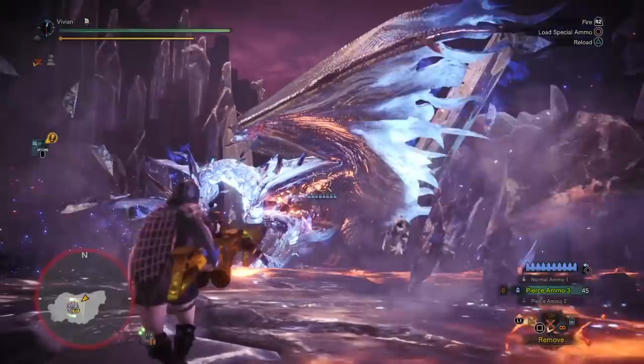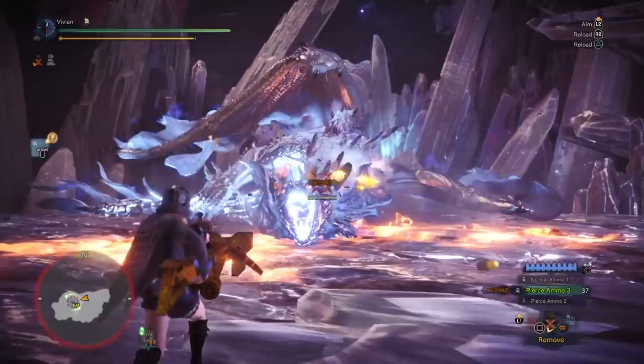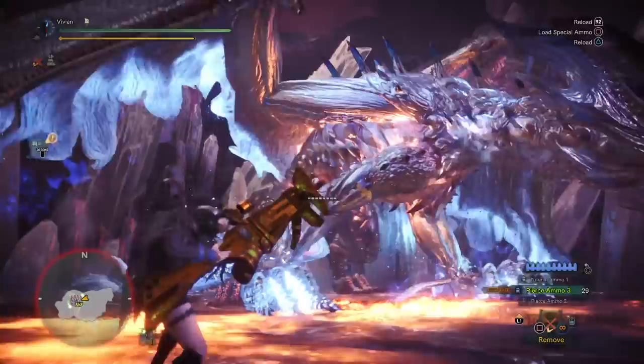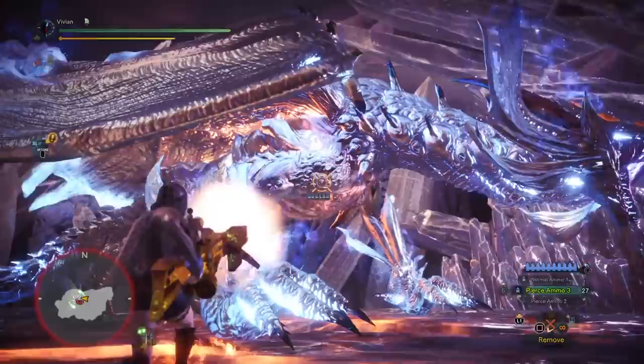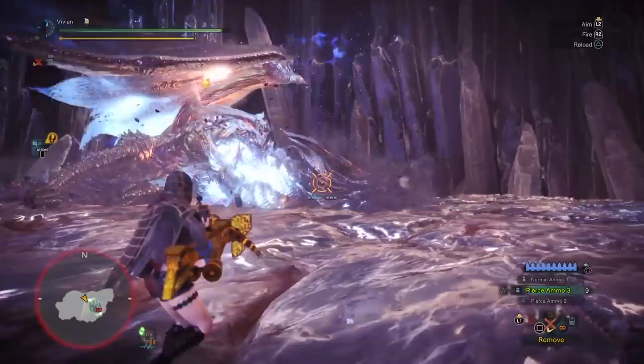It takes somewhere around 700 damage solo to flinch the chest. And when you flinch the chest when he's critical, he trips for a very long time, which also lands him in a perfect position for you to Pierce through his head and chest for some juicy damage. Well, at least juicy for Pierce — it's still a very weak bowgun ammo. However, Arctemper Zeno is a good matchup for Pierce because it has a unique ability to hit the chest very easily and get a trip very easily. As you can see clearly here in the background footage, it does not take a lot of shots to get Zeno to trip with Pierce ammo.